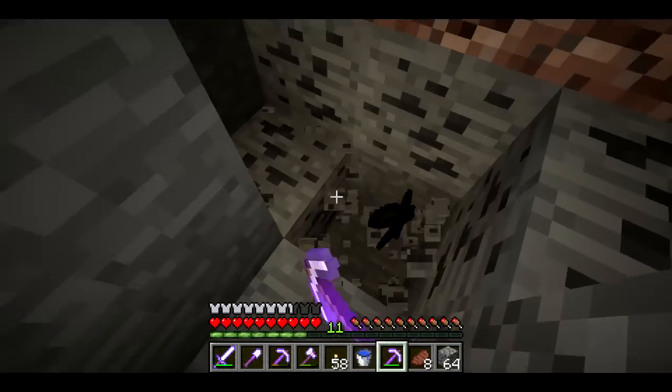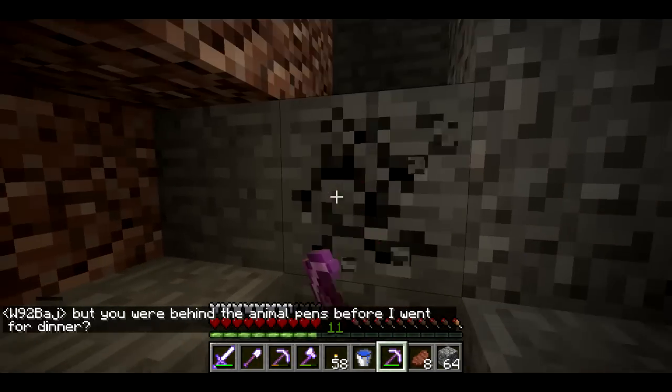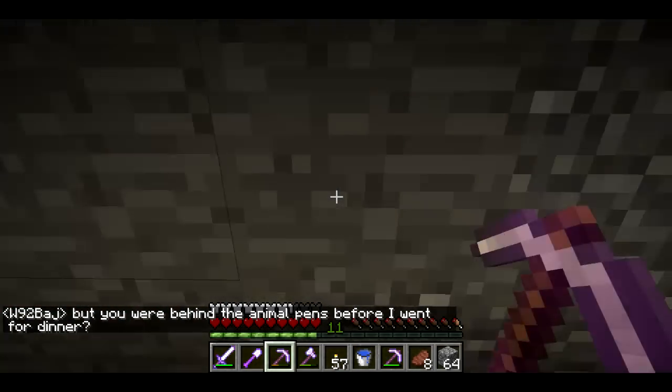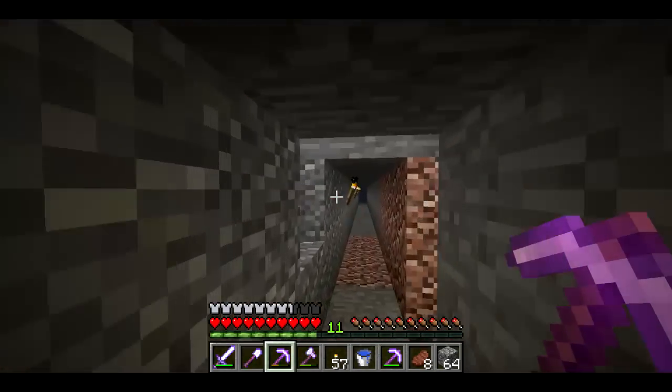I want to enchant basically a fortune 3 diamond pick, so I've kind of been trying to get the enchanting table to show me fortune 3 on the iron pick, but haven't gotten it yet.